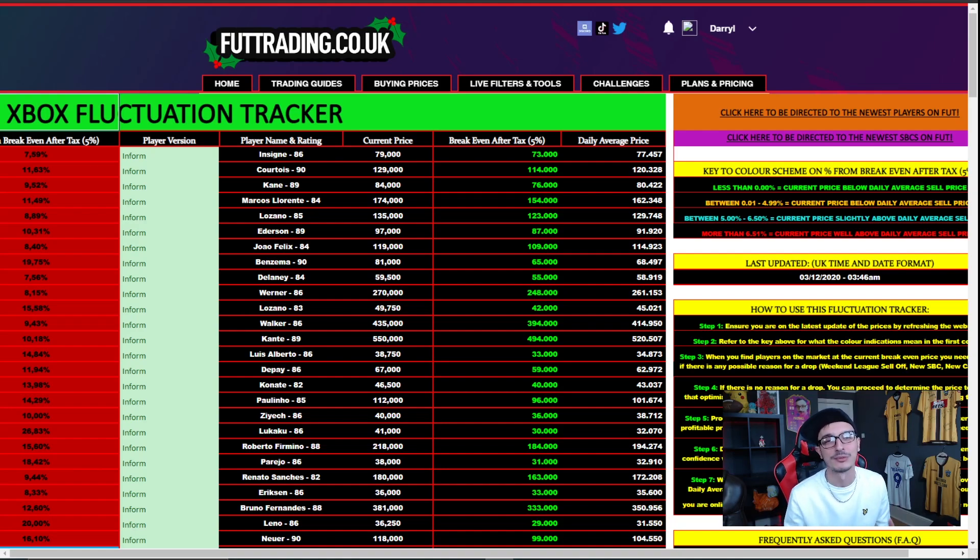So if you've ever debated joining the website, now is the time to do it, especially because we've just launched our Xbox and PS4 fluctuation tracker. What this does is automatically track the price at the low end and high end for certain cards, and tells you when to buy in when they're at the lowest and sell when they're at the highest. It went live yesterday and we've already got people making 20,000 to 30,000 coins per card. It's updated regularly — an unbelievably insane tool. So make sure you check out foottrading.co.uk for your chance to win an Xbox Series S for Christmas. But for now, let's get into the video.